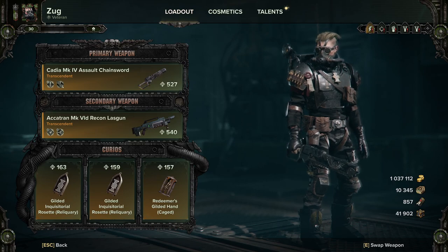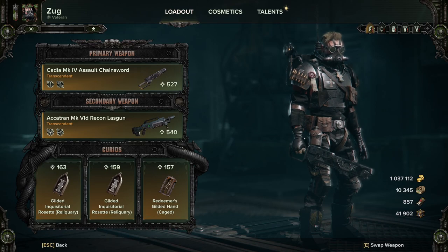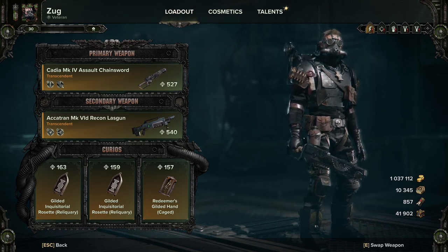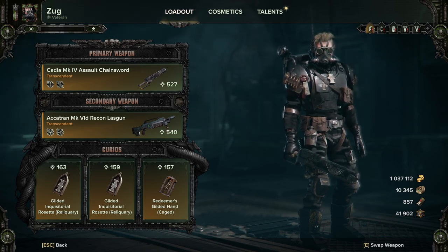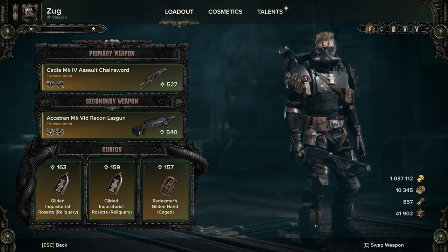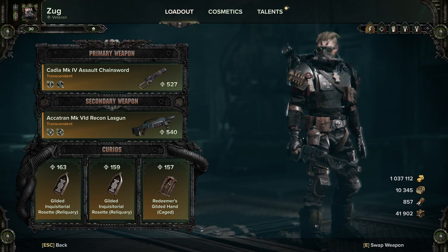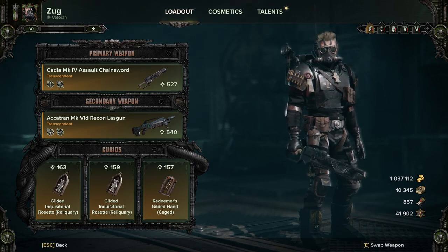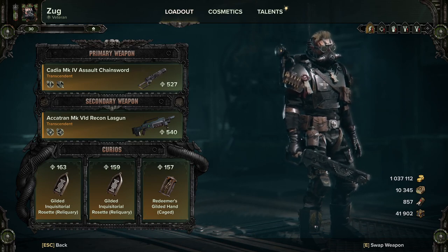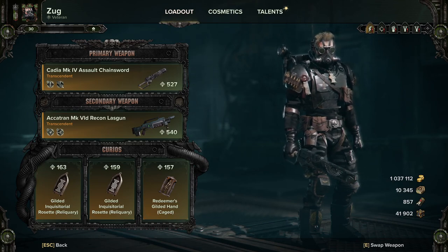Now let's get into what new weapons we've gotten. We've got two new shovels for the Veteran and two new shovels for the Ogryn. There are new foldable shovels for both. These come with a new special that folds the blade, turning the shovel into a makeshift pickaxe for one powerful strike down attack that then resets the weapon back to its unfolded state after a successful hit. That could be quite interesting — it turns it into a kind of an axe on a special.